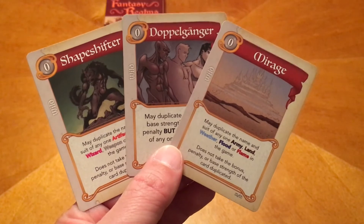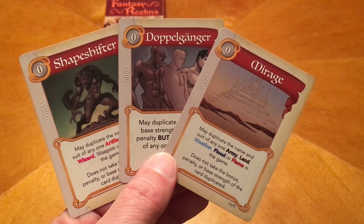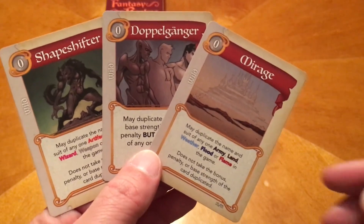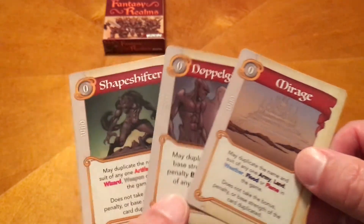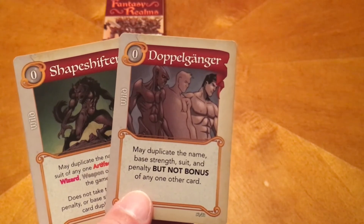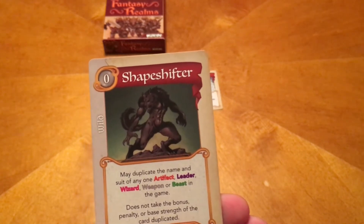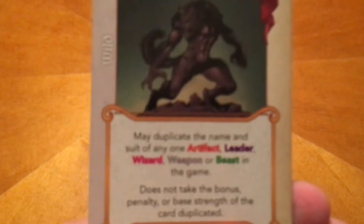The game also has several wild cards: the shapeshifter, the doppelganger, and the mirage. Each one starts with the ability to duplicate the name and suit of any type of card. The mirage covers army, land, weather, flood, and flame. The doppelganger lets you duplicate the name, base strength, suit, and penalty, but not the bonus. The shapeshifter allows you to duplicate the name and suit of an artifact, leader, wizard, weather, or beast.